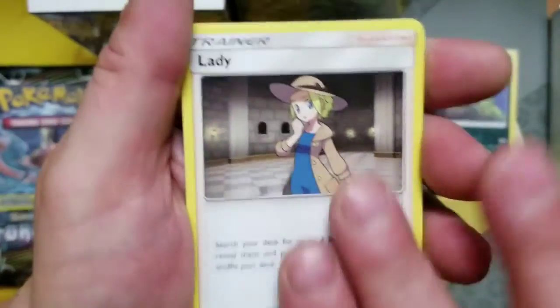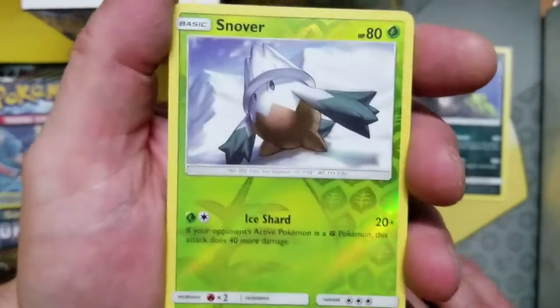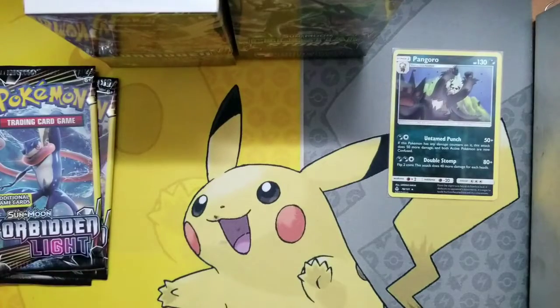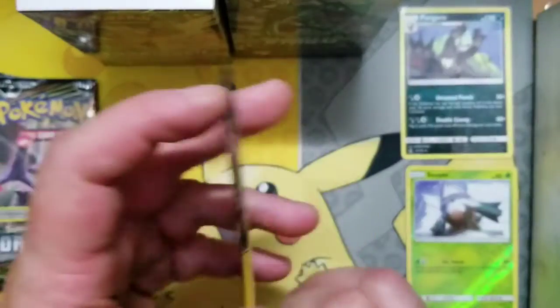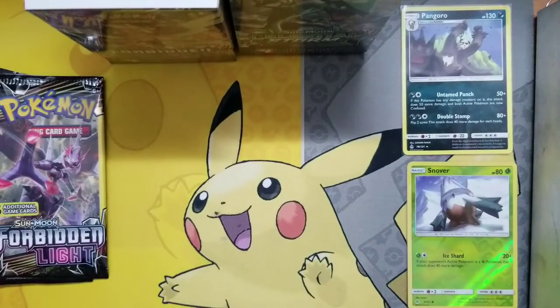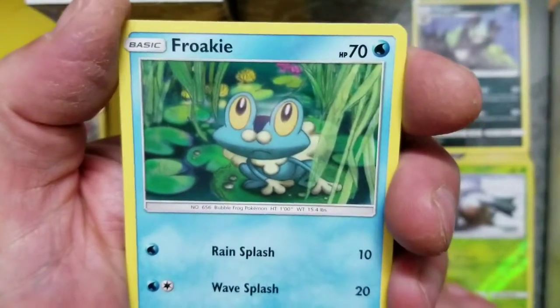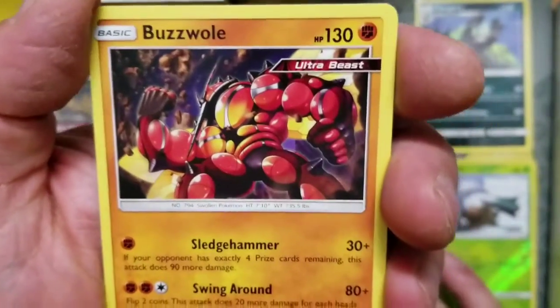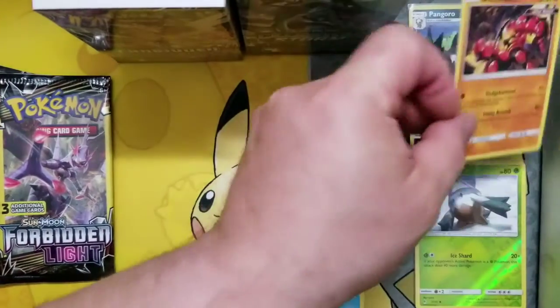We got another Lady, we got Snover, and we got a Snover Reverse — that's pretty cool. At least we got a Reverse. Then another Red Ninja pack — we got the Nanny, we got Mr. Froakie on his lily pad, and we got a Buzzwall, non-Holo Rare. Pretty cool, another Rare.